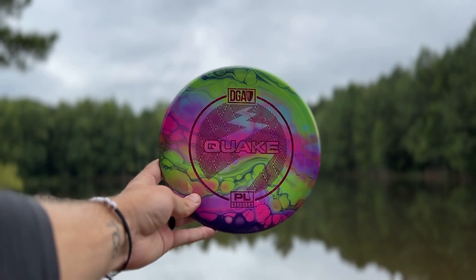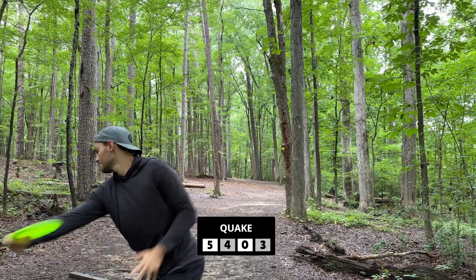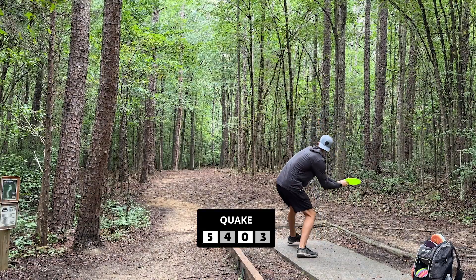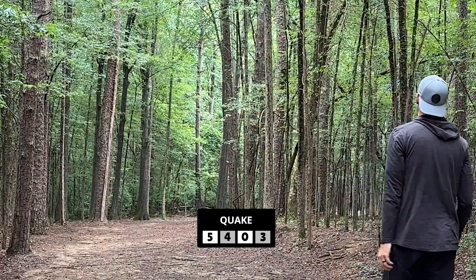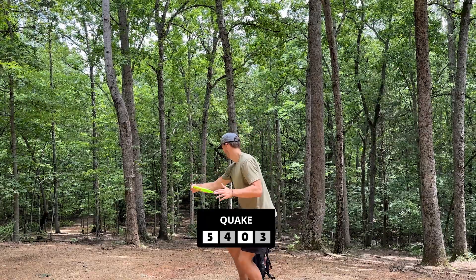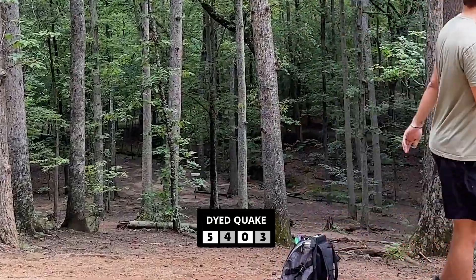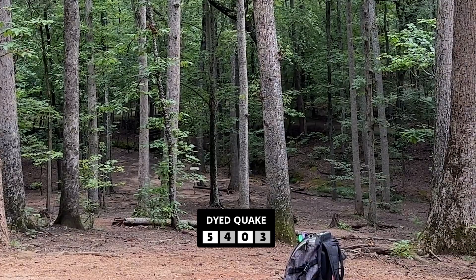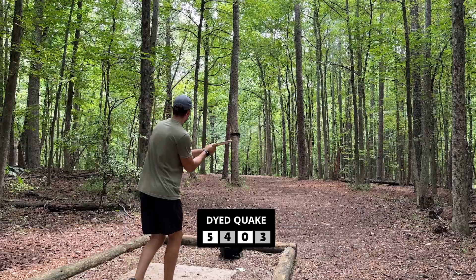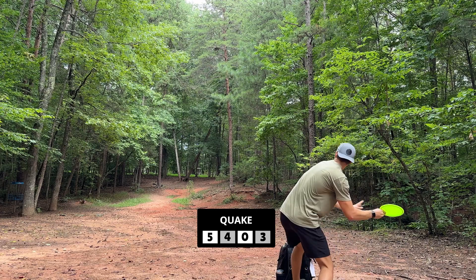Now we move on to the normal Quake versus the dyed Quake. There was a difference between the two. The normal green Quake is my workhorse — yes I've thrown it for a while, but out of the box it still flies the same. It pushes straight like an M2 but with more fade, which is exactly what I want in an overstable mid. The dyed one, however, is more overstable — I'd give its flight characteristics a 5-3-0-4 rather than a 5-3-0-3.